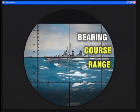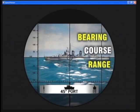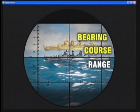Bearing — that's the angle of the target compared to our direction. Course — that's the direction the target is moving relative to our U-boat. Course is indicated by the degree of the angle and which side of the target you see. Range — that's the target's distance from our boat.